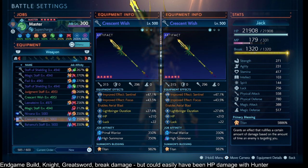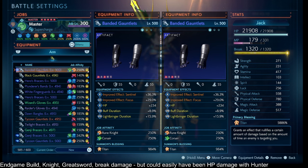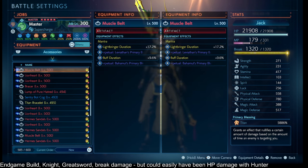Let's go back to the gear effects. We have Improved Effect Focus, Sentinel, we have Lightbringer Duration across every single piece of gear, and we have HP across every single piece of gear. We have luck because we didn't have very much buff duration on our staves at the time — we could have had buff duration across our gear to help Focus and other buffs last longer. Also, I have two badges here: the Bahamut badge and the Leviathan badge. Let's start talking about Bahamut since it's here.